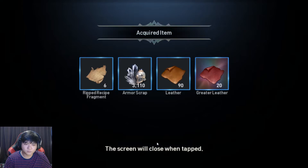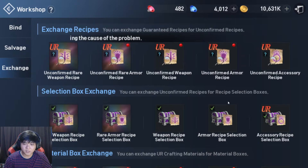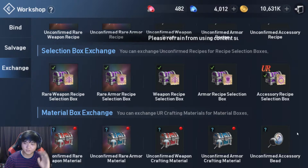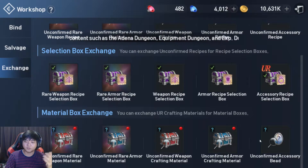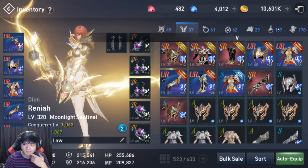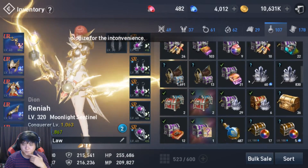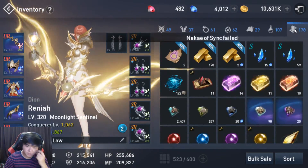Let's free up some space. So we got some RIP recipes and more of those other stuff. I forgot to show you guys that you can exchange the beads here. So if you do get beads, you can exchange them here. If it's not for an ascend or whatever, you can change it for an unconfirmed one, which will need more accessory scraps. So accessory scrap is quite important.